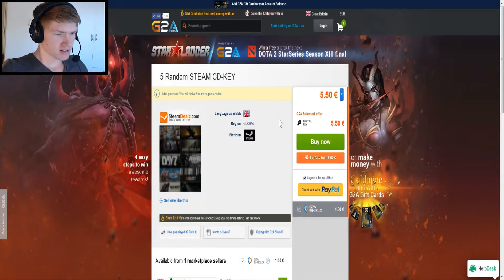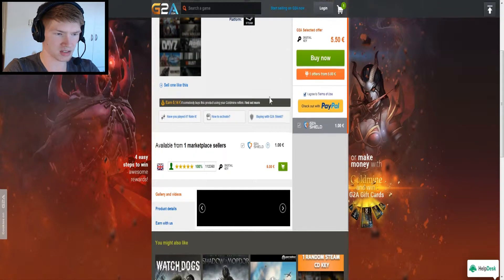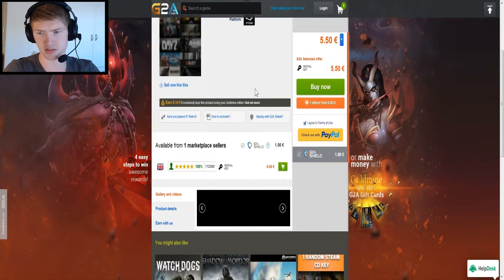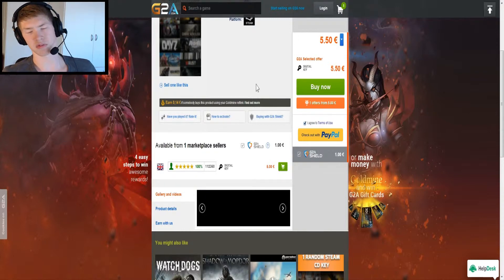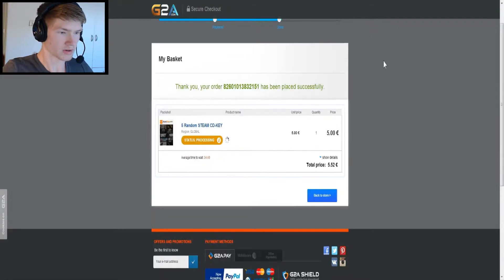So you might ask how does that work. Basically on G2A you can buy something — there's five random Steam CD keys, as you can see right here. It cost me about five euros. There's a G2A Shield on it; I advise you to do that, though that's another euro. If you do it in dollars or pounds it will be different. But we're gonna buy one of these — there's an English provider here for five euros instead of five-fifty. So we're gonna get it for five euros and see what's in the pack. There we go.